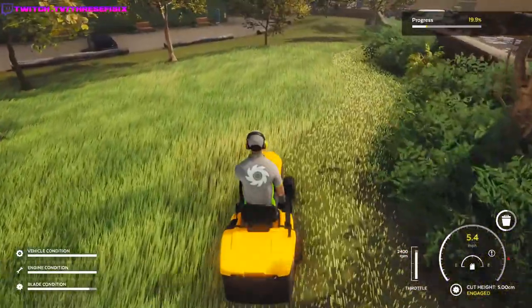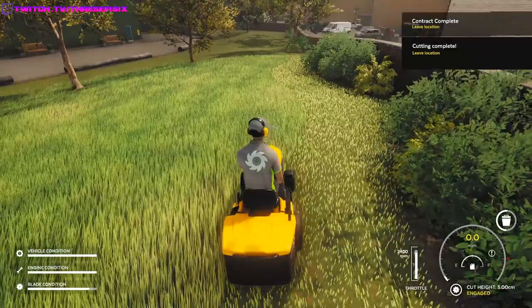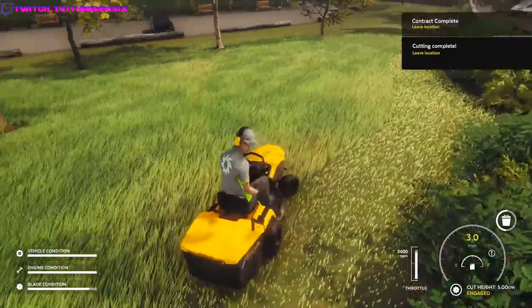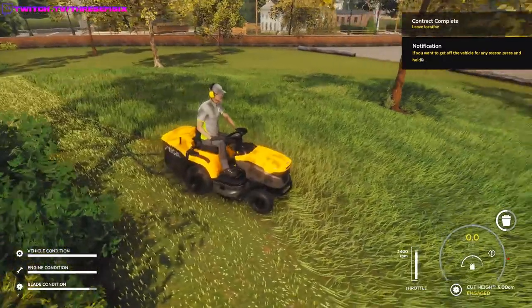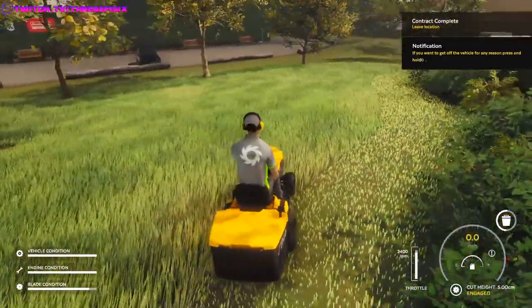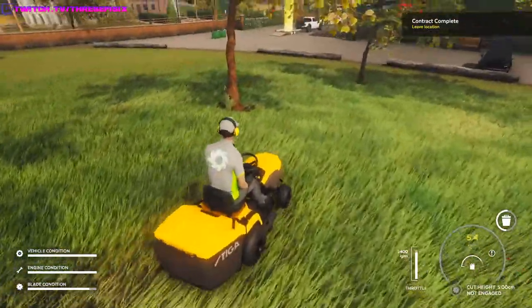Oh what the heck? Contract progress. Great work. In a real contract, however, you'll be expected to cut all the grass. When a contract has been completed, you now have to store your vehicle on the trailer and then interact with your pickup to leave the location. Cutting complete. The tutorial doesn't want us to finish, guys. I'll just turn off the blade and get going.